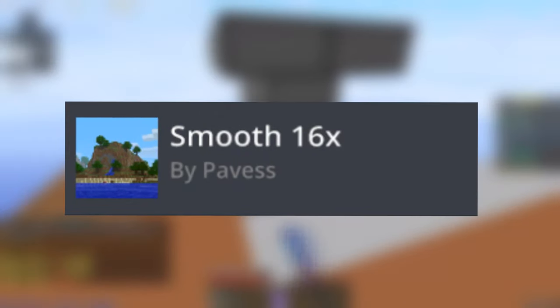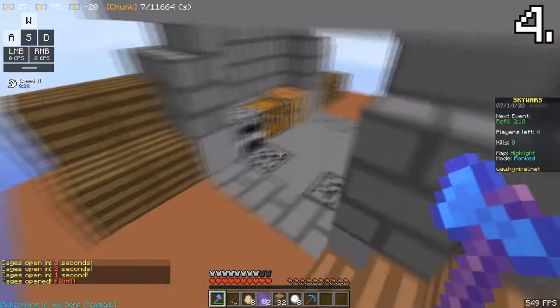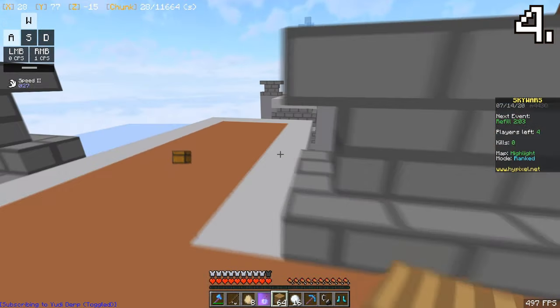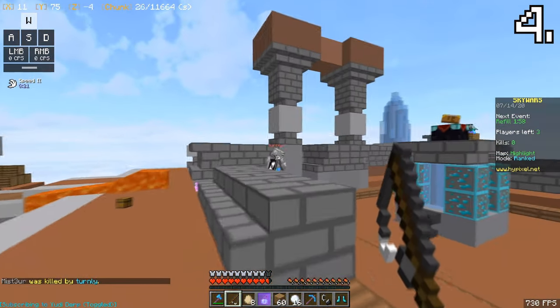At number 4, we have Move 16x by Pavis. This texture pack is so clean. It's a default edit. You might have seen Clank Boy or R.U. Madloid use this texture pack or similar ones. The blocks are clean — there's nothing really special to it, but it's really clean and nice.